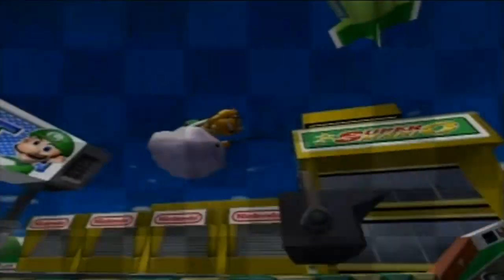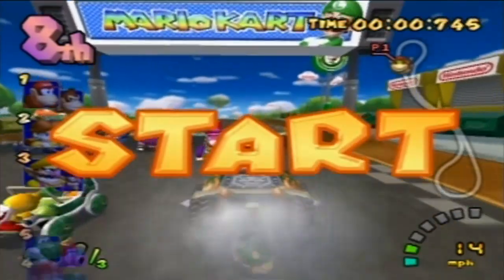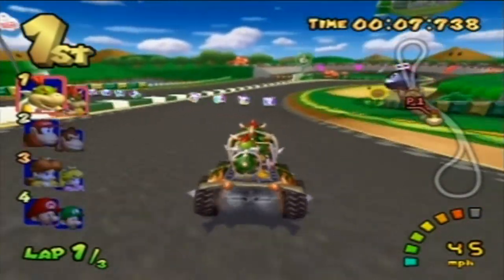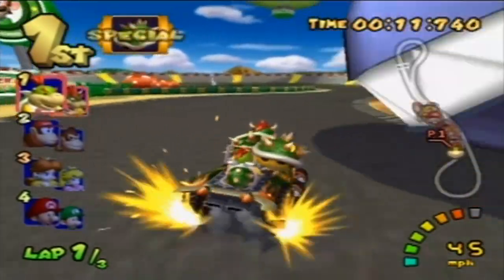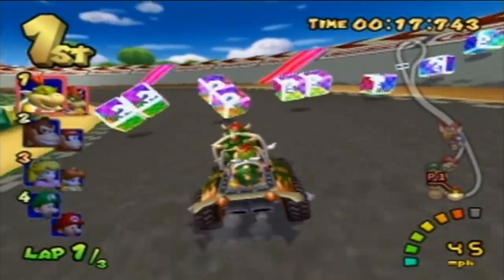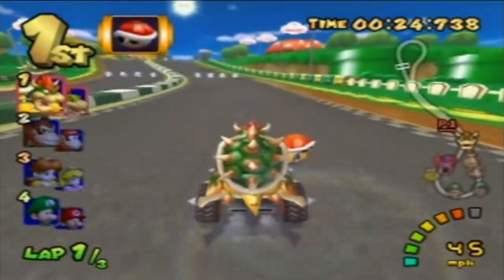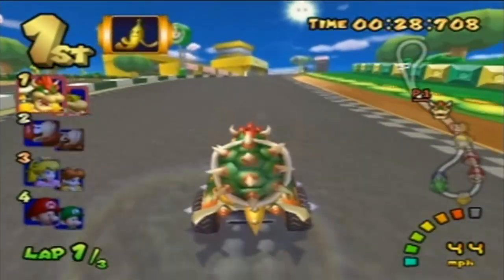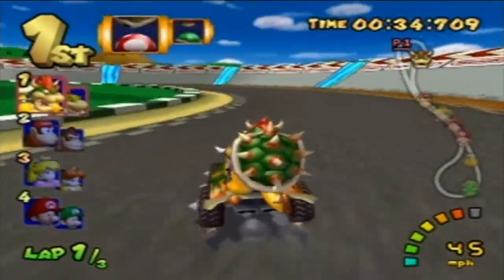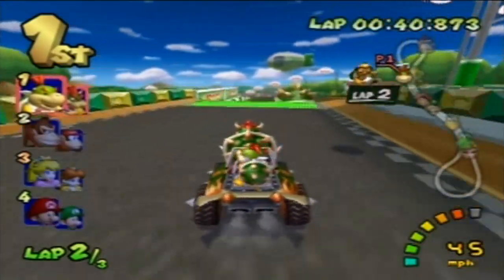Today we got the Grand Prix. This is probably pretty close to one of my favorite courses. It's just really fun. I guess I should probably tell you guys how to drift. So if you want to drift, you need to hold down the O or R button, and it should come up like that. And if you go to one side more than the other, it'll come up as you're moving.